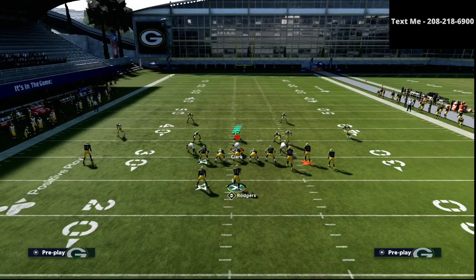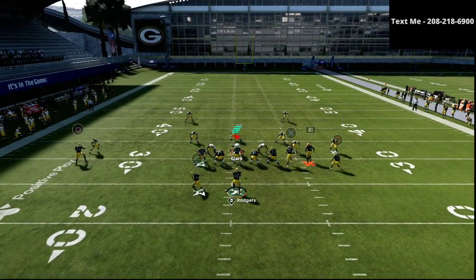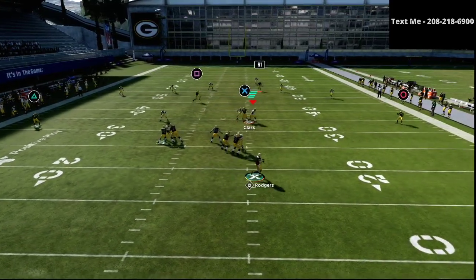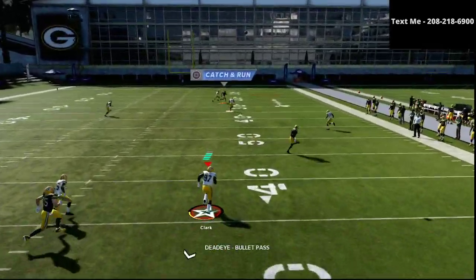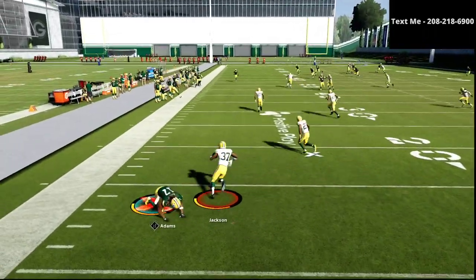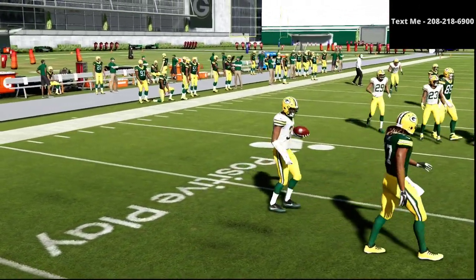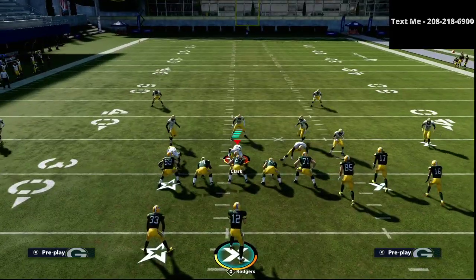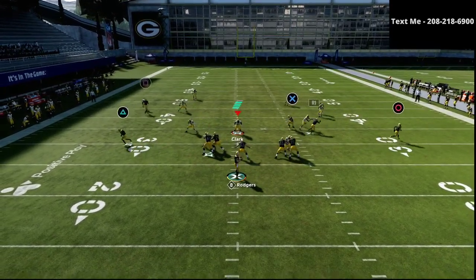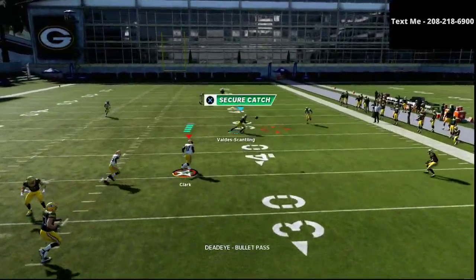It also beats cover four. Right here I've got a nice little cover four drop, and if you take a look at this route combination, you're going to notice it does a really good job at beating the cover four. Once he gets to about here, I can basically pass this all the way to the right. Jackson got back on me there — normally that zone is not going to get back. I don't know why he's getting bumped, but if he does get bumped, just check this down.